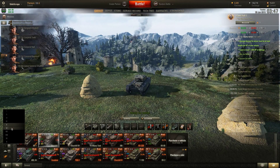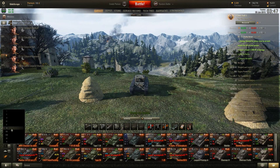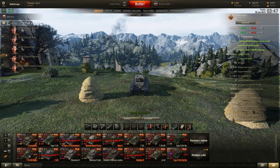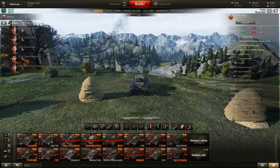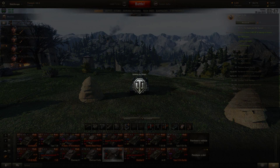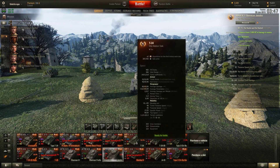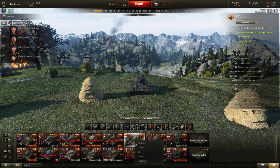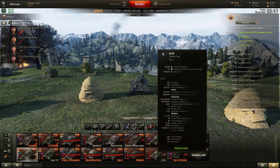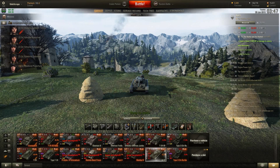I'm going to switch up to medium tanks, because I know I've got the mediums available. Choosing tiers five and six: the Cromwell B is similar to the Rudy. I'll take the T34 as well - can't believe it's classed as a medium tank, seriously. So there we go - T34, and a couple more similar tanks. I'll have a maximum of five.